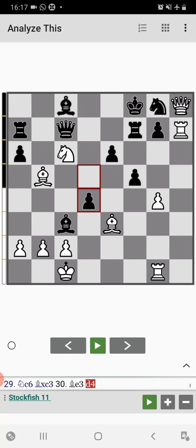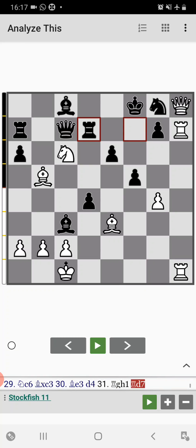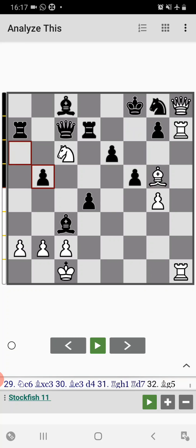Rook a to h1, rook to d7. Tal plays bishop to g5. A captures on d5, then comes rook to h6.